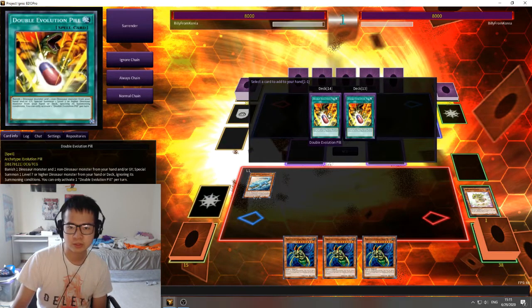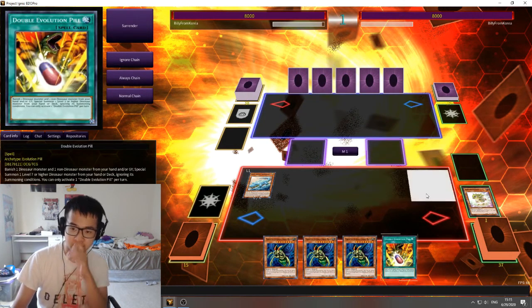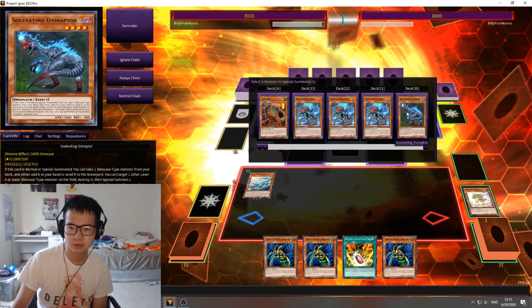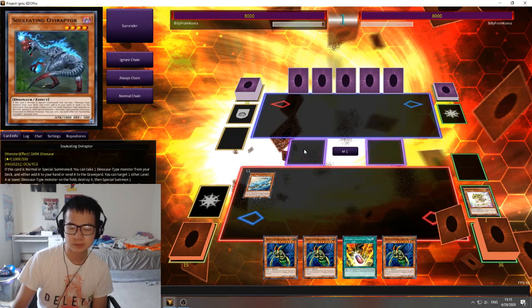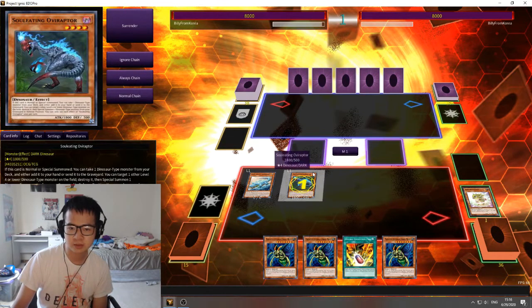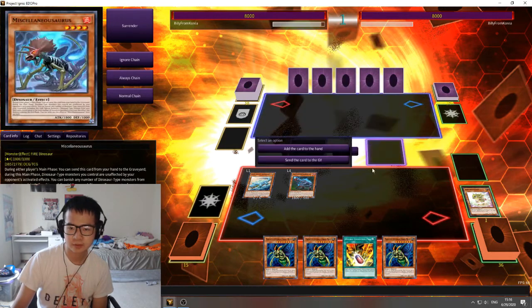You want to have Archasaur destroy Baby Sarasaurus and add Double Evolution Pill to the hand. That'll trigger Baby Sarasaurus's effect to special summon a Dinosaur — you're going to want to get Soul Eating Overraptor. That'll trigger Overraptor's effect to add Miscellaneous Source from your deck to your hand. Very, very strong card right now.